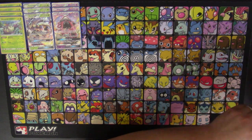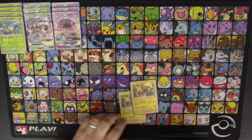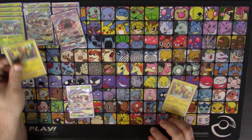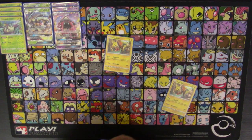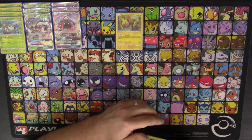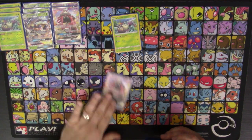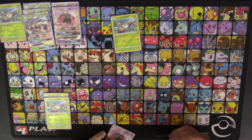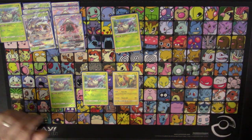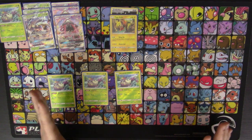Next we have two copies of Tapu Koko. Tapu Koko is really good for a couple of reasons. Number one, it has free retreat, so when something gets knocked out, you can promote a Tapu Koko, and if you have a Golisopod on the bench, bam — First Impression. The strategy is pretty much reliant on having Tapu Koko out. And going second, if you start with Wimpod, Tapu Lele for a Bridget, grab two Wimpod and a Tapu Koko — then you can attach a Double Colorless to Tapu Koko, retreat, and Flying Flip 20 damage everywhere.